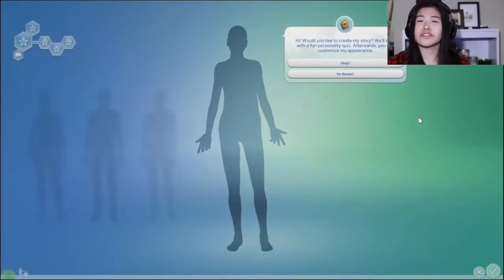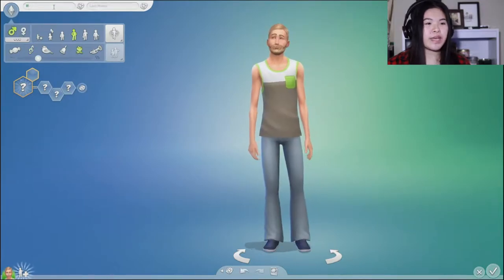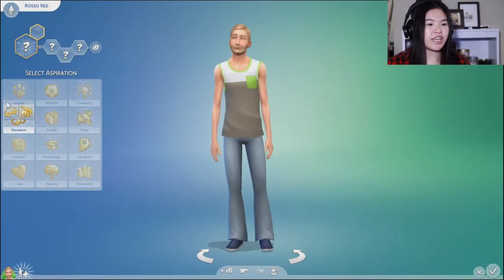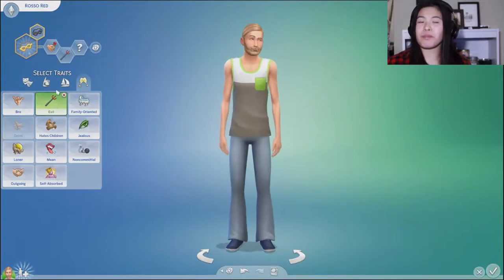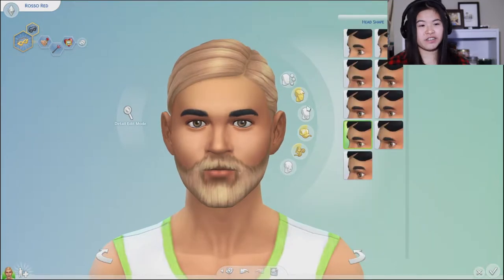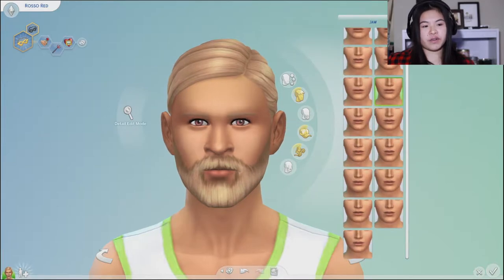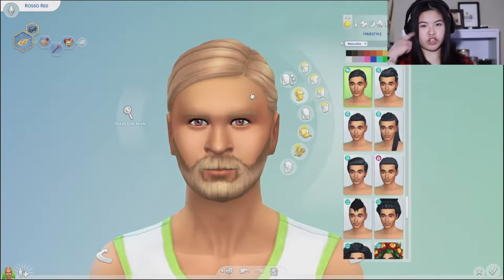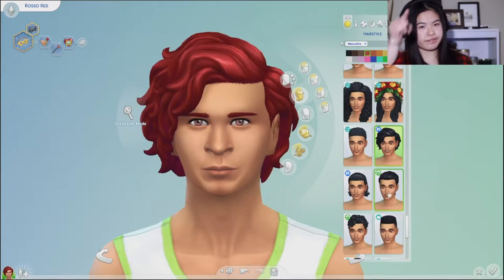We're starting a new game — I hate story mode sims, so we're not doing that. We're making Rosso Red. Rosso is red in Italian. We are making him a public enemy — he is romantic, he is evil, and he is an art lover. Here we're just randomizing all of the different facial features. Make sure to change the eye color, hair color, and eyebrow color — don't forget about it.